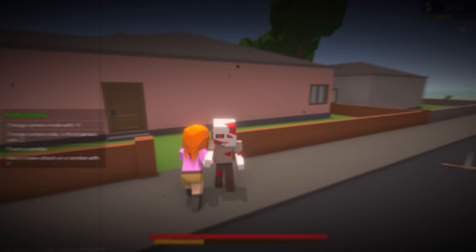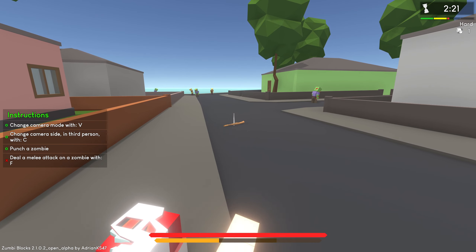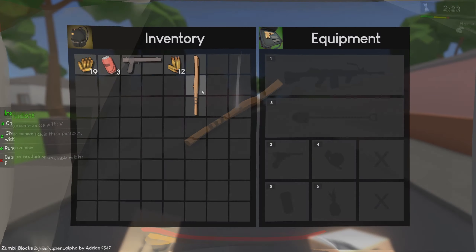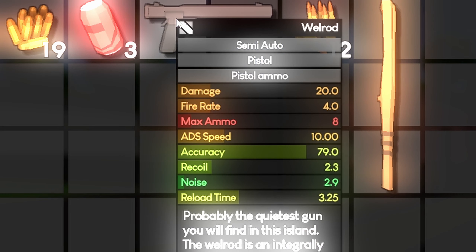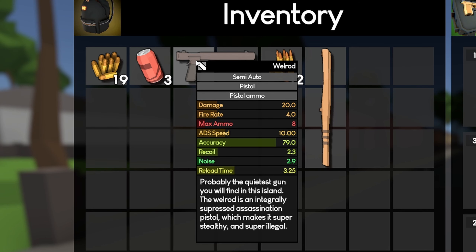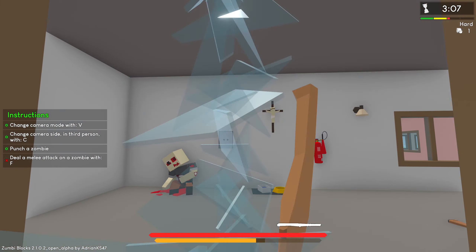They kind of do a dash ability. We can melee attack with F as well. Tab is open inventory. Probably the quietest gun you'll find on this island. Two for the gun and three for melee.